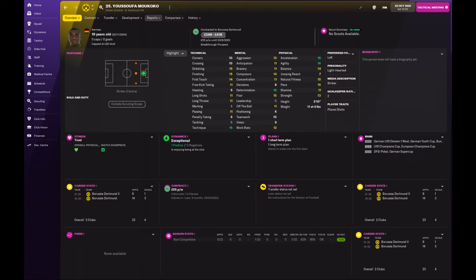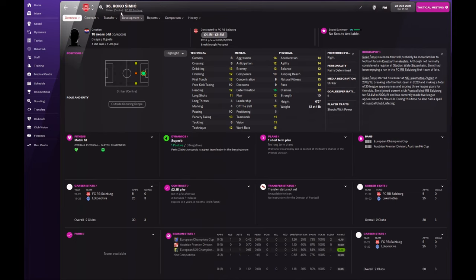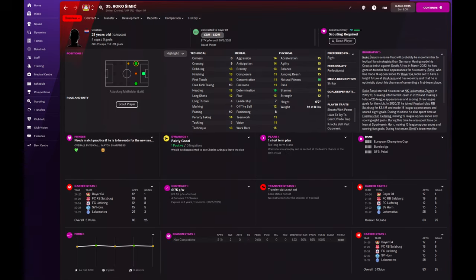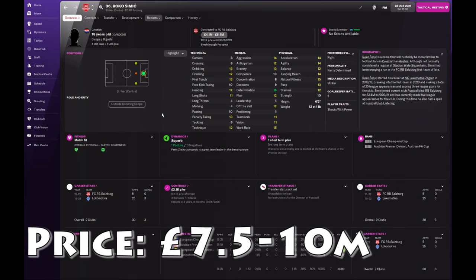The last player is someone more suitable for a lower league team — Roko Simic, who plays alongside Sesko at Salzburg. He's 18, another fairly tall player at 6'2", so jumping reach and heading is decent. He's decently quick. Finishing is a bit lower at 12, but within a few seasons that will be around 14 to 15. He's very determined with a good work rate, though decisions are a bit low — as an 18-year-old he'll improve in a lot of these values. He's possibly not someone you'd look to win the Premier League title with, but for a Championship club looking to get promoted and consolidate, he'd be a good target. He can be bought for around $7.5 to $10 million at the beginning of the game.